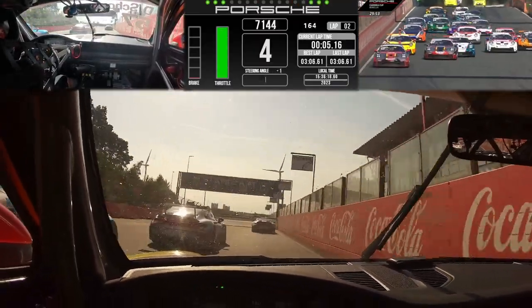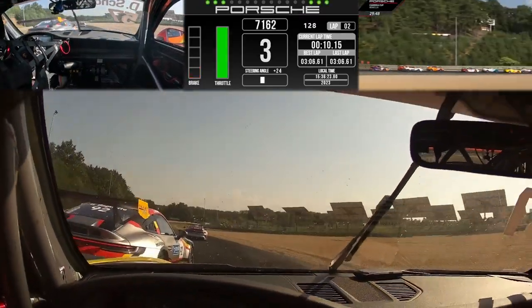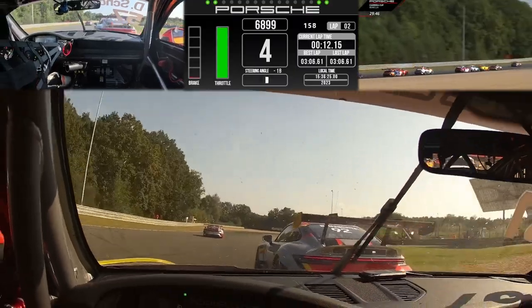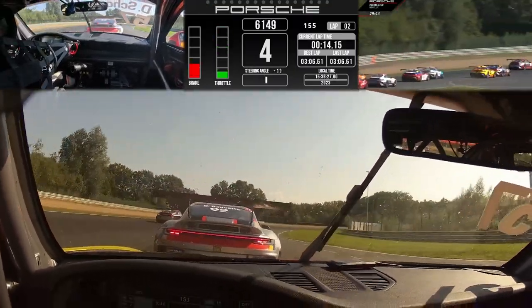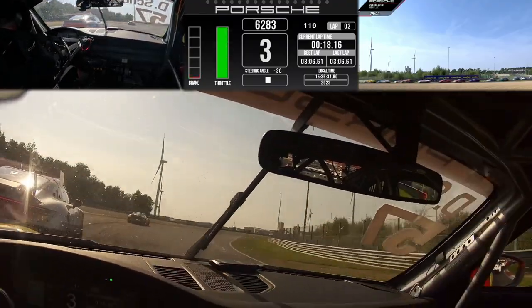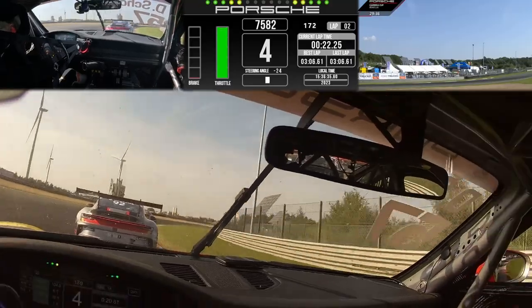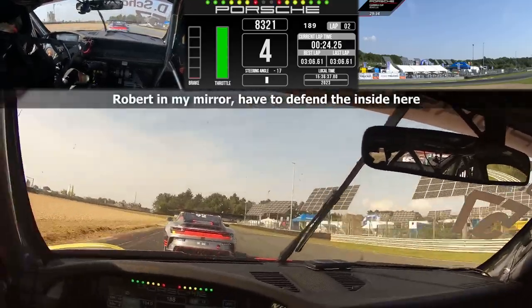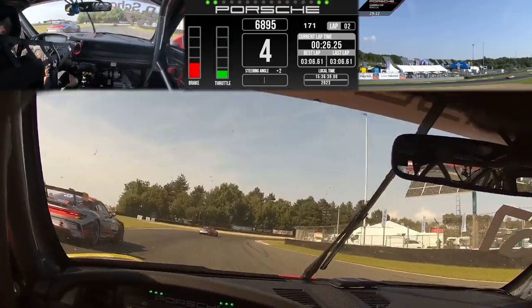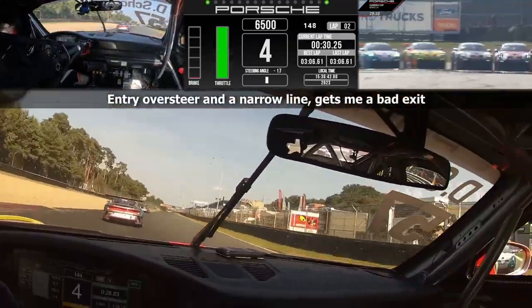Dirk Schutten got a really good launch as well. He's looking around the outside of De Haan, who sends it on the inside of Baguette — doesn't quite get the overlap though. At the front, Van Parijs is absolutely gone. Glenn Van Parijs is trying everything he can to run away. Schutten's made his way up to third position as a lot of jostling goes on further down the pack. It looked like Van Eindhoven was having a busy time trying to hang it around the outside. Seems like we've got all runners and riders still — it's time to defend straight away from De Haan.